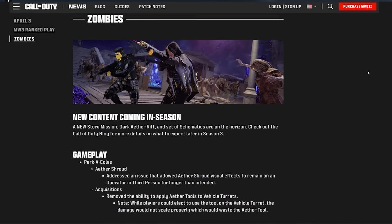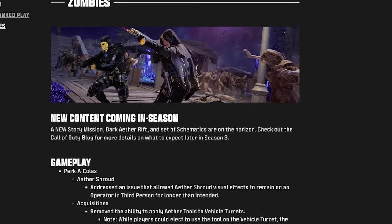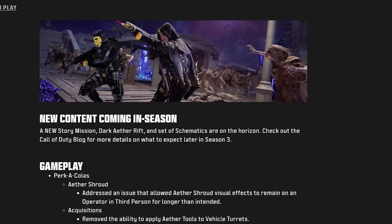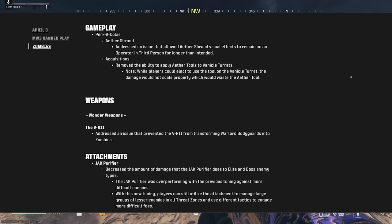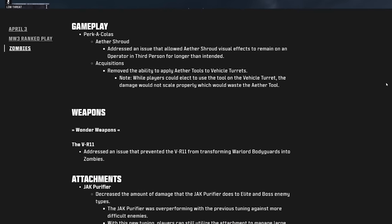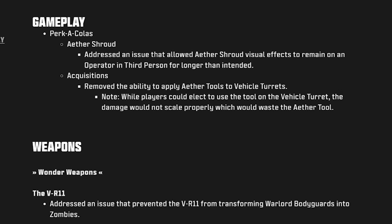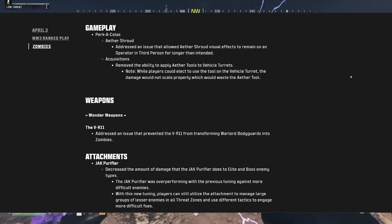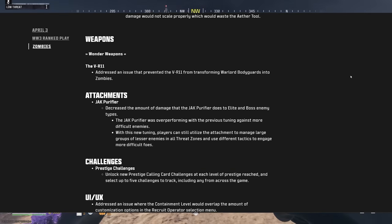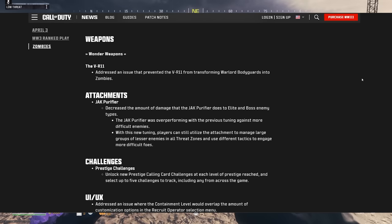New content coming in Season 3: a new story mission, dark ether rift, and new schematics. Check out the Call of Duty blog for more details. They also fixed a visual bug with the ether shroud and removed the ability to apply ether tools to vehicle turrets — they confirmed the tools don't increase vehicle turret damage, so you'd just be wasting them. They also addressed an issue that prevented the VR11 from transforming warlord bodyguards into Zombies.